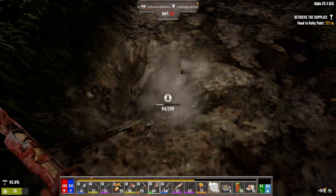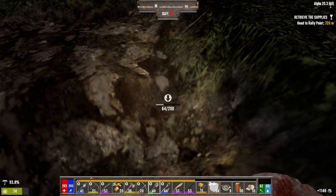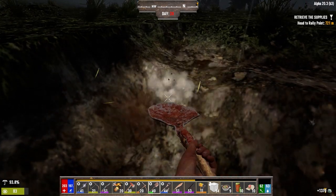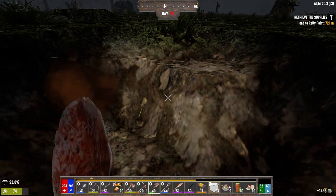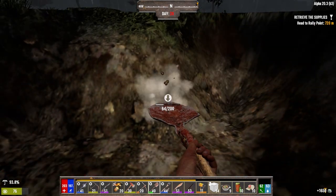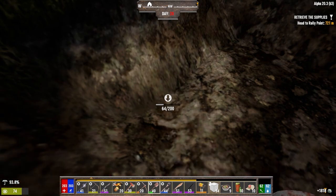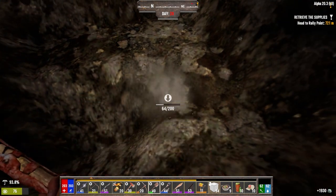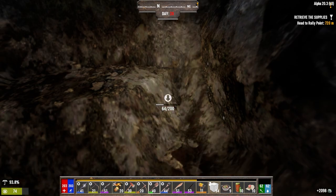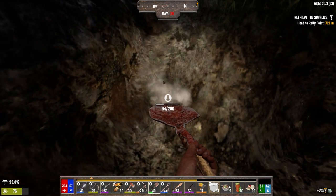I'm one of those people that just really loves trying to always have my stamina maxed out if I can. The reason for that is if something happens at any point in the game, you're ready to fight. If a wandering horde was to jump me now, I wouldn't be stuck in a hole with no stamina. I can choose to go melee if I want. We don't have the ammo to just switch to guns, so if I don't have to use it I'm not going to.